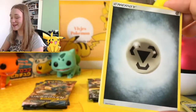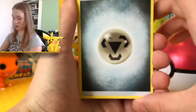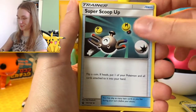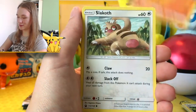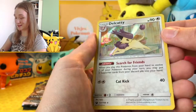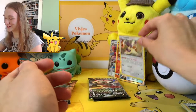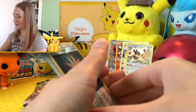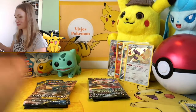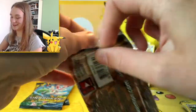Let's just continue, and if I remember what I was talking about we'll get back to it. A Shrine of Punishment, a Crobat, Super Scoop Up, Wailmer, Spinarak, Larvitar, Slakoth, Luvdisc, a reverse holo Rainbow Energy — nice! And then a Darkrai reverse holo. Oh my god, I love this opening so much! I am so happy — we already have two holos, a GX card, and a secret rare! Oh my god this is amazing — Unbroken Bonds, by the way.